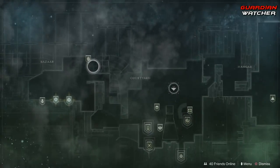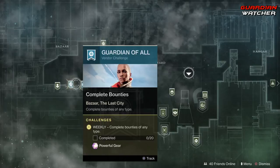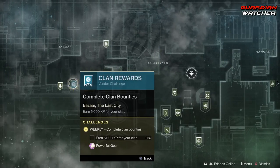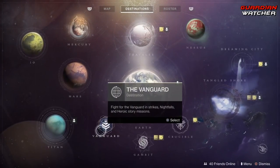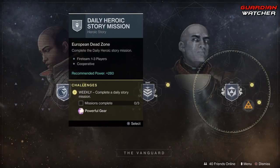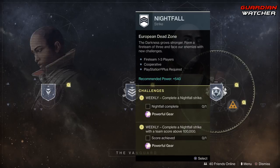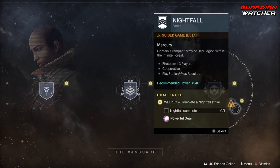Starting with the Traveler, we have Ikora, which requires you to complete 20 bounties of any type. Then we have our clan rewards, where we have to earn 5,000 XP for your clan. Coming down to the Vanguard, we need to complete three daily story missions, complete three strikes with the same element as a team member, as well as complete a Nightfall strike and get over 100,000 points. The same goes for guided games.